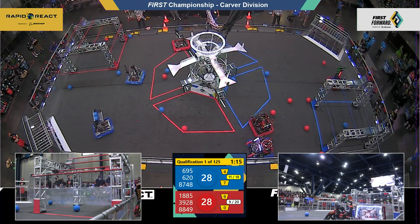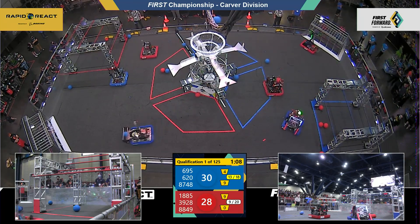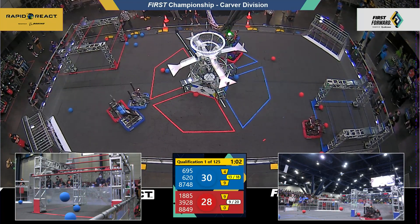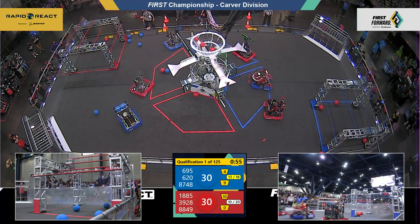Red Alliance right behind them though — 9 on the board, this is a tie score. You can see the strategies: Blue Alliance divided between the low and the high hub, Red Alliance all in the high hub. Blue Alliance with a slight advantage. Here comes Bison around the corner, but 8849 Storm Robotics pushing them off the line, trying to keep them from scoring.